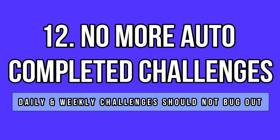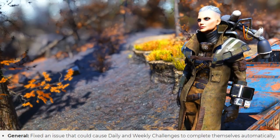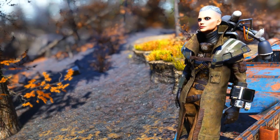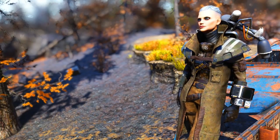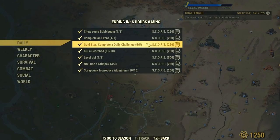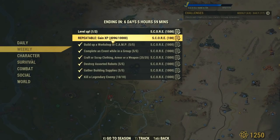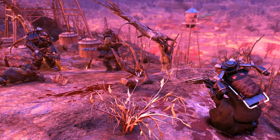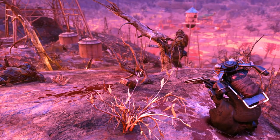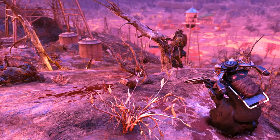The auto-completed challenge bug has been part of the game for ages. It's supposed to be gone, but is it really? I can't confirm 100% that it is, even though I tested. This bug used to trigger for me when I did nuclear winter with unfinished daily or weekly challenges. I did nuclear winter in the past 2 days with unfinished challenges, and they did not auto-complete. However, this doesn't mean the bug is totally gone — before the update, the bug had about a 20 to 30% chance to trigger. Do let me know if you've experienced this bug after the update.